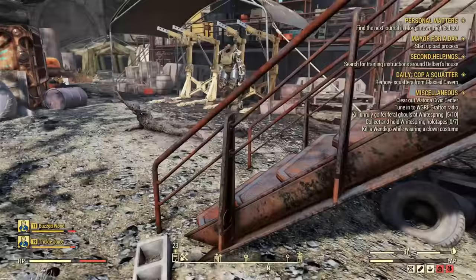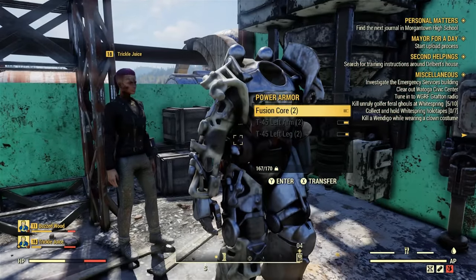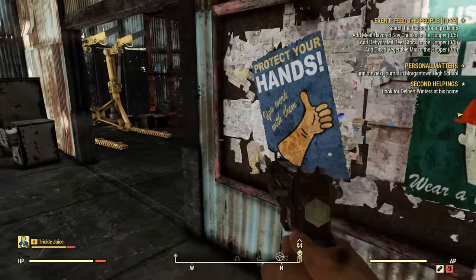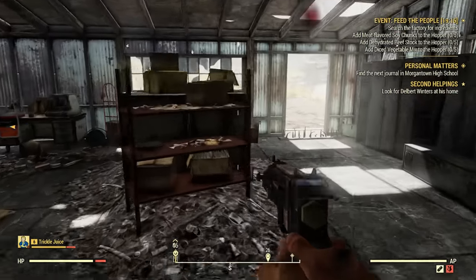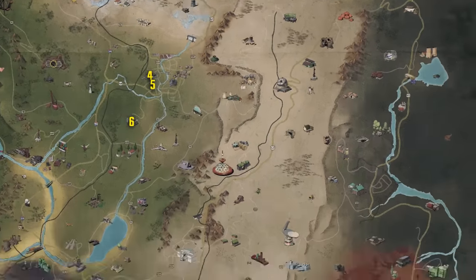Hey guys, Spider Games here. In this video I'm going to show you 12 power armor locations in Fallout 76. First things first — just because a set of power armor is supposed to spawn in a spot doesn't mean it will. It seems like half the time it spawns and half the time it doesn't. Some spots it never spawns for me, so just move on to the next spot if it doesn't.